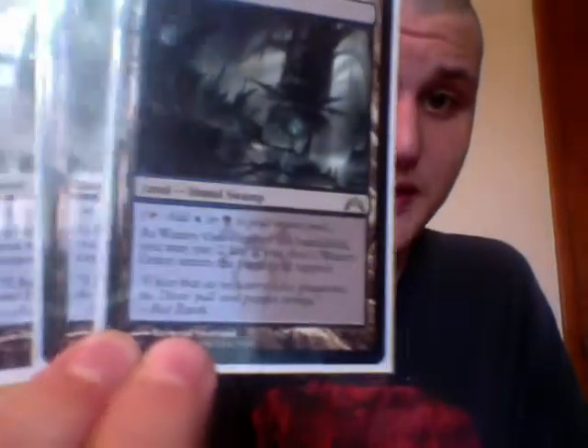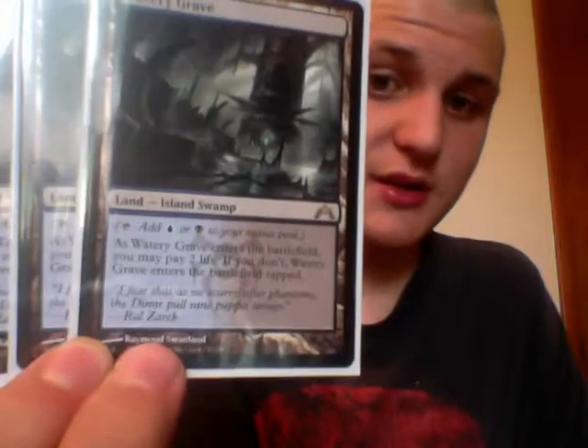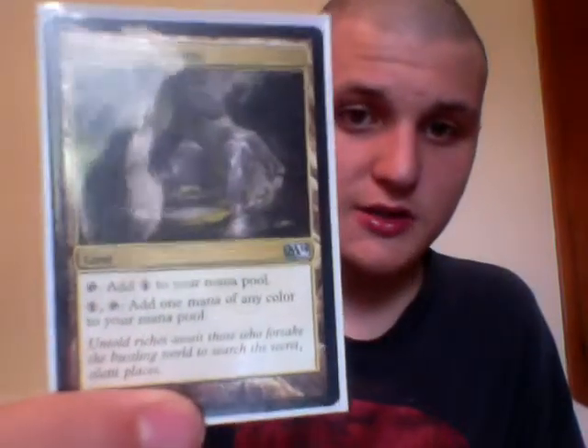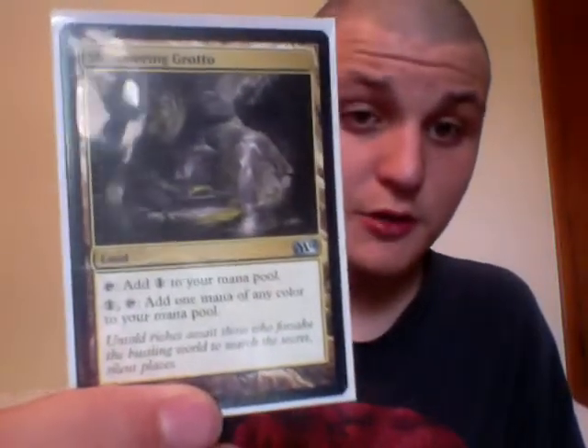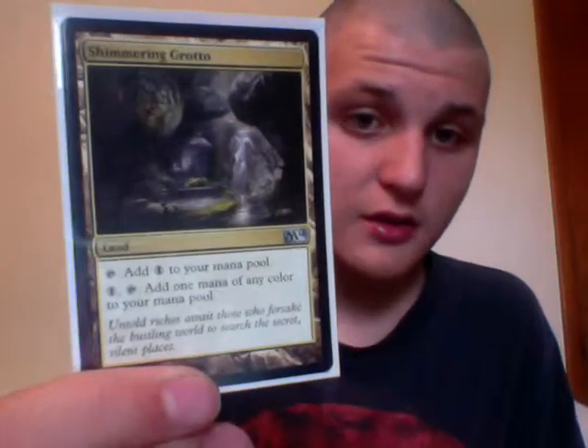We have 3 very expensive cards — Watery Graves, which add blue or black mana to your pool. As they enter the battlefield, you can pay 2 life; if you do not, it enters the battlefield tapped. 3 of those. And then we have 1 Shimmering Grotto, adds 1 colorless mana to your pool. If you tap 1 colorless and then this mana, you can add 1 mana of any color to your pool.